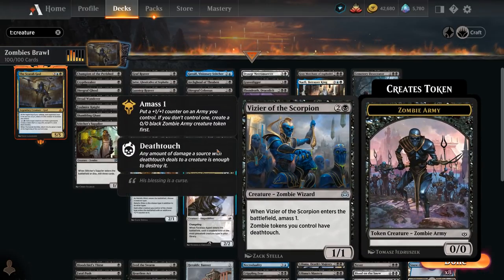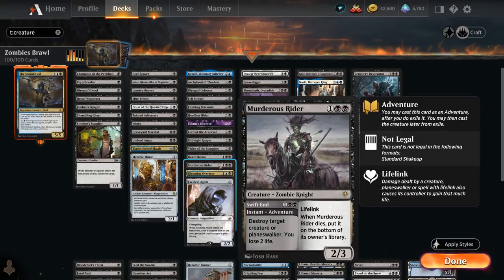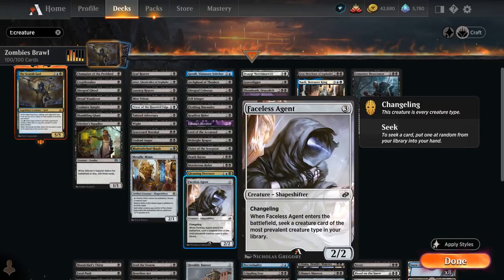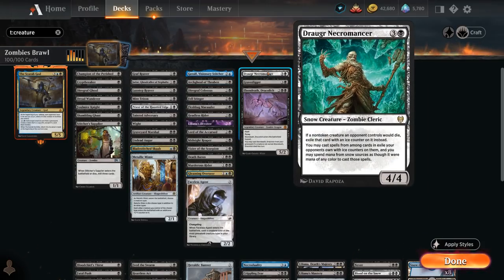Vizier of the Scorpion is a 1/1 joined by another 1/1 zombie army token, giving zombie tokens we control Deathtouch. Death Baron is a 2/2 giving other zombies and skeletons +1/+1 and Deathtouch. Murder Strider can destroy a creature or planeswalker and then becomes a 2/3 zombie with lifelink. Gleaming Overseer also makes a 1/1 zombie army and gives zombie tokens hexproof and menace. Faceless Agent is a changeling with all creature types including zombie, and when it enters we get to seek a creature card — a zombie in this case. At 4 mana, Draugr Necromancer — to go with all the snow lands — provides card advantage when opposing creatures die as we get to replay them.